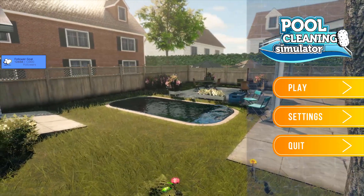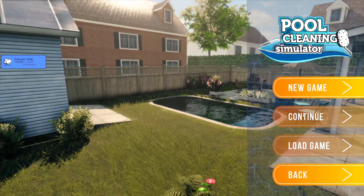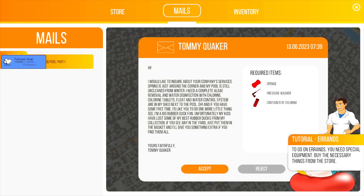I'm gonna hop out of the voice call because we don't need it right now. We're gonna get the lowdown on how to clean a pool — we're gonna go to the local neighborhood pool. I'm gonna turn the music off while we do this. 'I'd like to inquire about your company's services — spring is just around the corner, my pool is still unclean from the winter. I need some algae removal and water disinfectant with chlorine.'